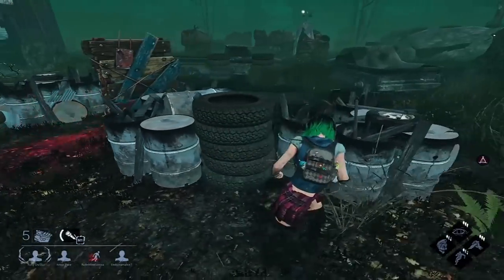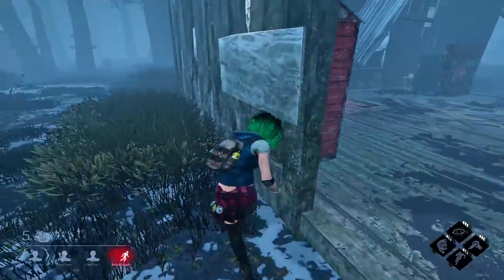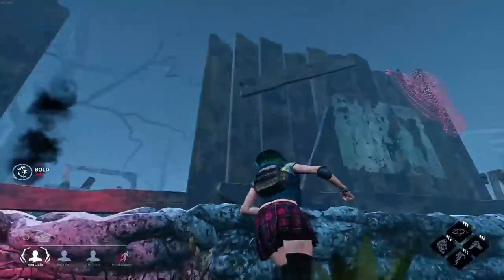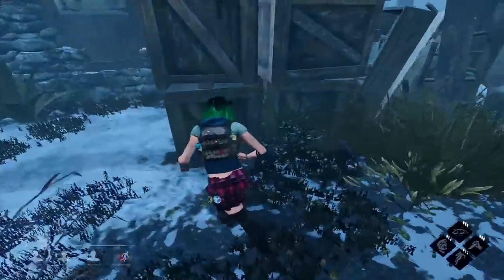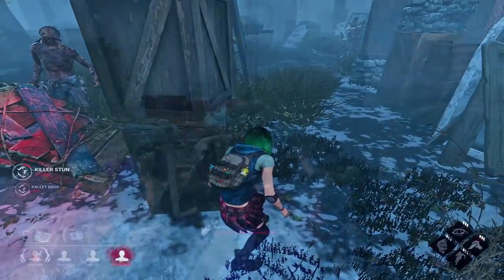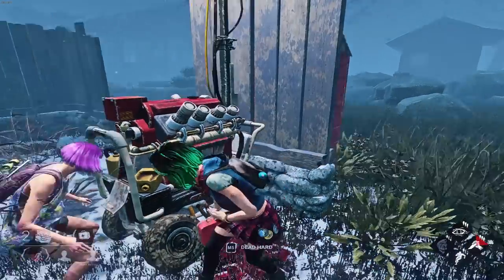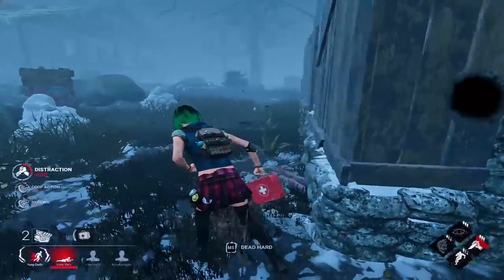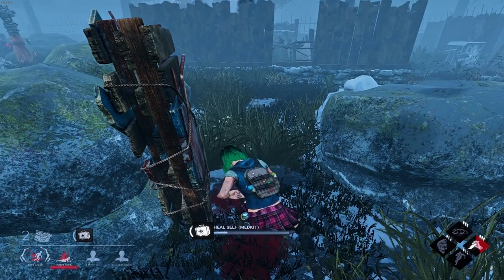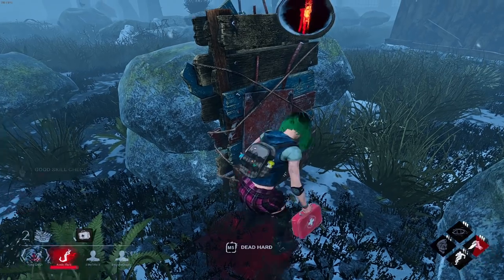Tip number five, the final tip, is to learn and practice segueing loops. Basically it's the idea of not using pallets when you can otherwise use windows. This Billy clip is a good example — I was looping at shack, didn't use the shack pallet, ran past a filler pallet, and went for a window bait instead. There are lots of instances where you might have a T&L wall or a jungle gym's long wall and you can loop a filler pallet a couple times then go for the window vault. Number one, you're not burning a non-renewable resource like a pallet, and number two, you're eating up distance before using the window instead of wasting your vault when the killer isn't even close yet.